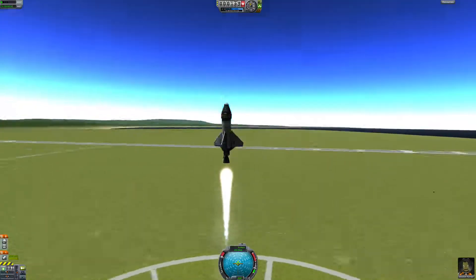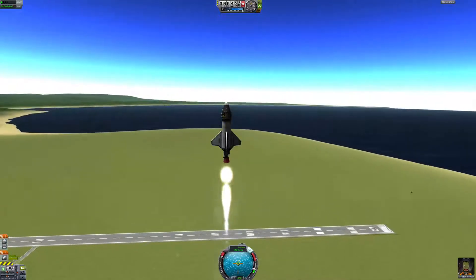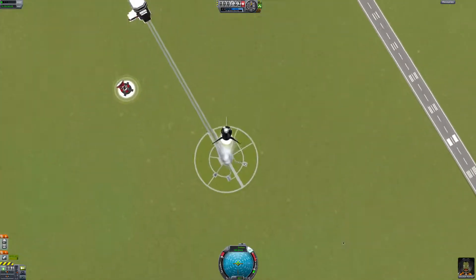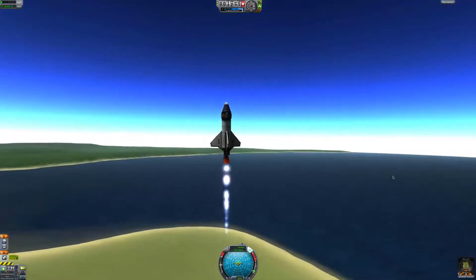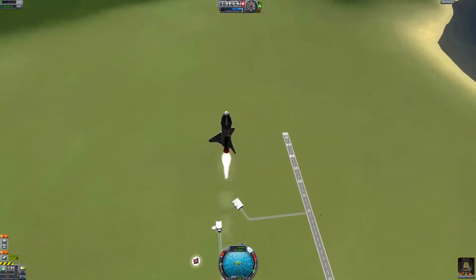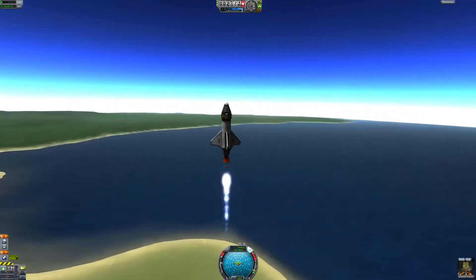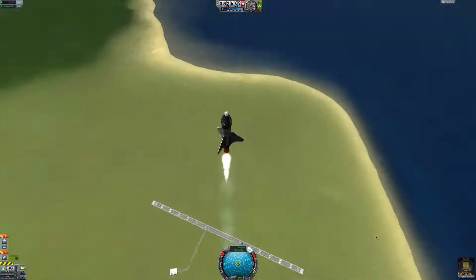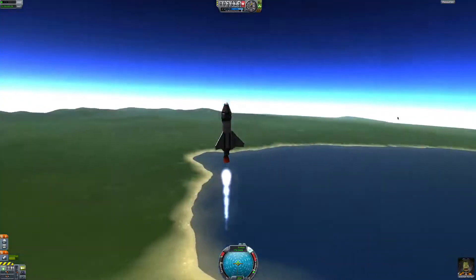Oh wow, woohoo! I need to turn SAS on with the T button — that should stop me from wobbling over I think. I could probably throttle down a little bit too because we're going up very fast. Look at this — Jebediah is so happy that his teeth are clipping through his face. That's how you know that's sheer joy right there.